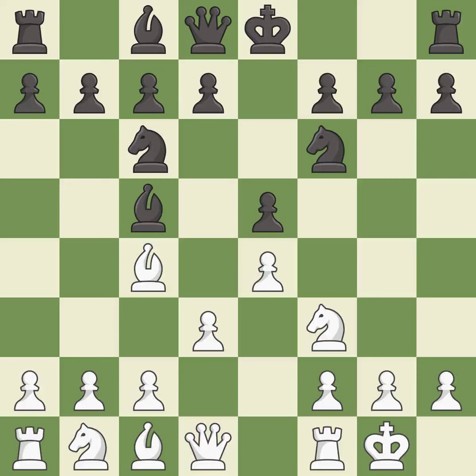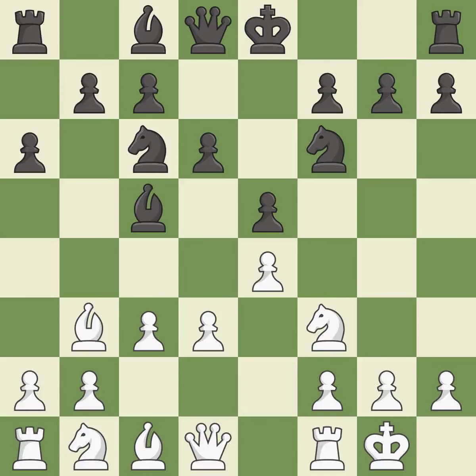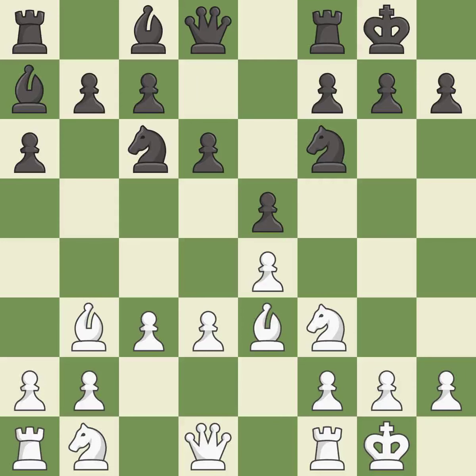This defends a pawn that was under attack and had no defenders. This prepares the bishop for development, moving it to a better location allowing it to control more squares. This offers to exchange pieces of equal value. Castling gets the king to a safer square.